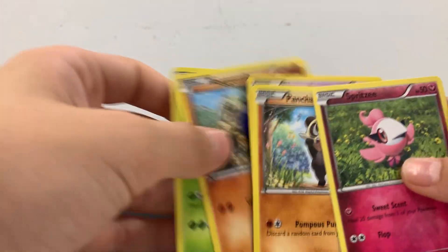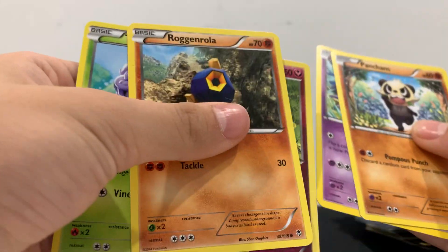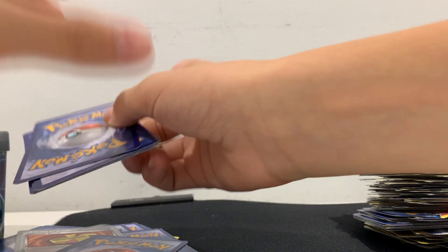Roggenrola — I have no clue how to say that — Pancham, Spritzee, and a Knightmare. Then we also have a Skorupi. Skorupi — I have no clue how to say this.